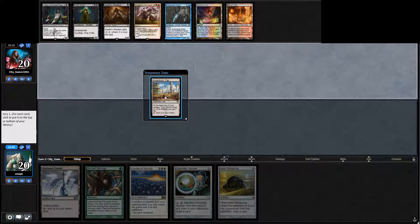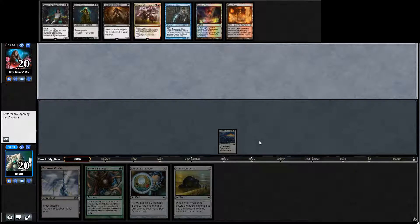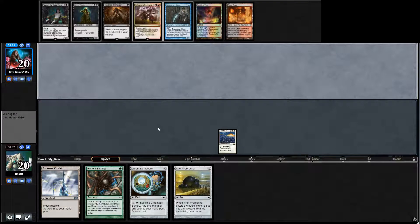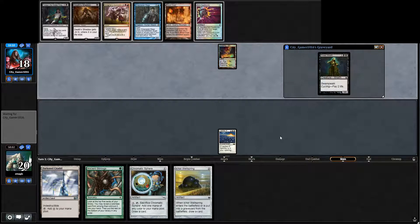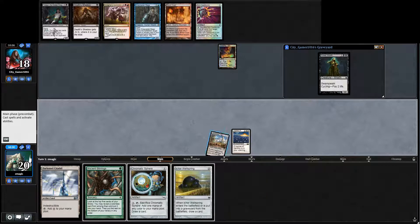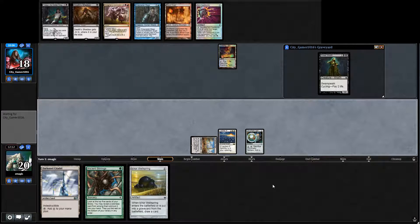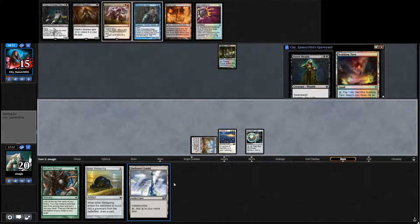This hand is the best we're going to get, so we're going to keep. Oh, that's perfect — a land on top? Yes, please. So we top that, put ley line in. And we're going to... we actually have a land on top, so this hand's actually pretty good for 5. I think I'm going to cycle now anyway. Now we know that conjure is useless. God bless Nihil Spellbomb. So we're going to play this Inventor's Fair and this Sphere.